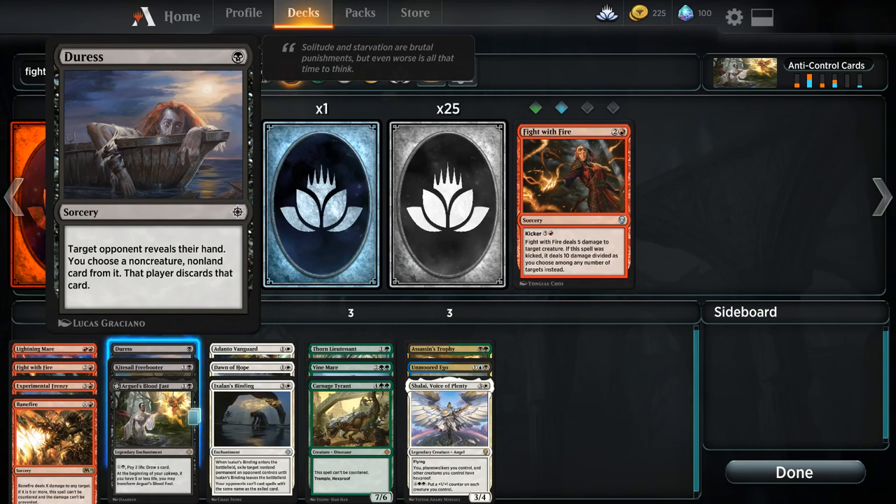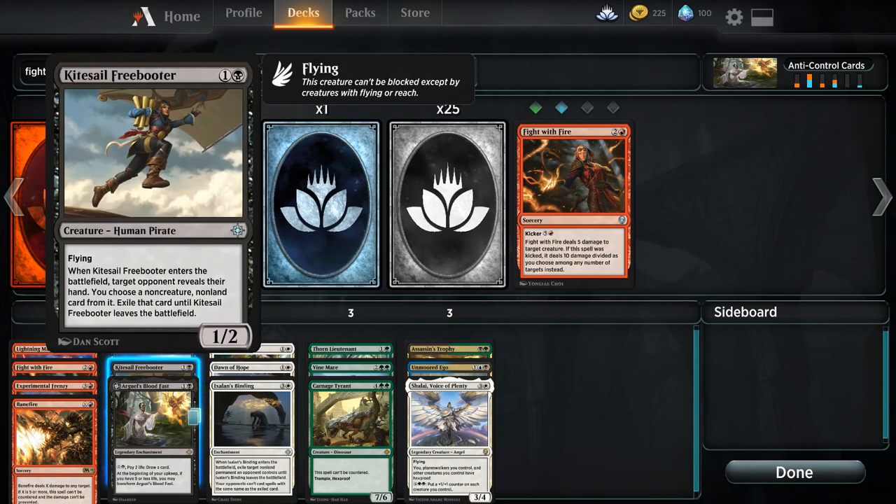If you don't want to start Duress in your main deck, it's definitely something you want in your sideboard. Next up is Kitesail Freebooter — same exact idea. It's a Duress-style effect that lets you look at your opponent's hand and snipe a non-creature spell out of it, which includes Teferi, Nexus of Fate, Settle the Wreckage, Cleansing Nova, all the control cards, and of course those pesky counter spells.